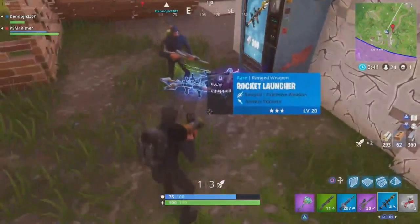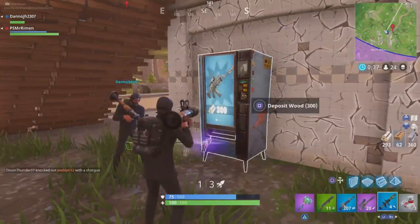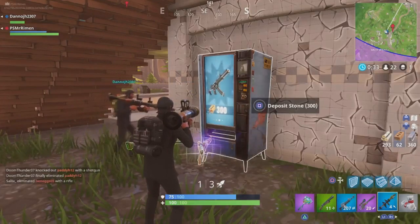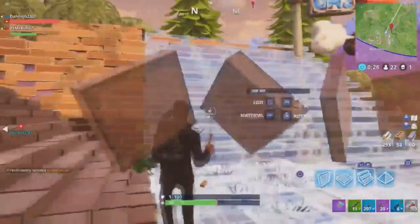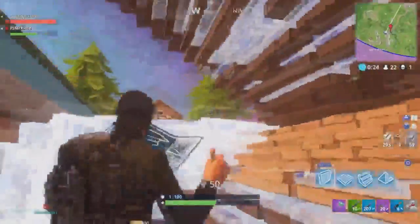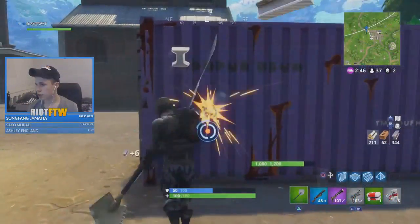Hopefully you find a legendary one like I do in this clip being shown on screen. Find a legendary vending machine, go ahead and trade in your materials to get a SCAR or an RPG. This is literally so OP guys nowadays. I don't even land in a named location anymore — I literally just land in the middle of nowhere, get materials, and then go straight to a vending machine to get a gun, because some games you just jump in and don't find anything good at all.